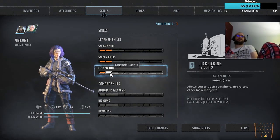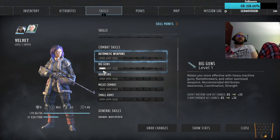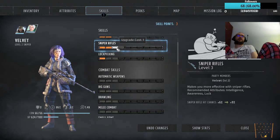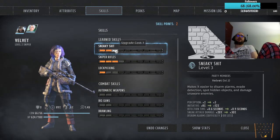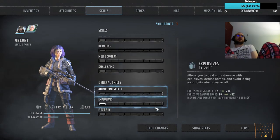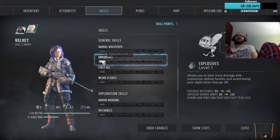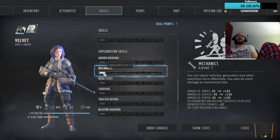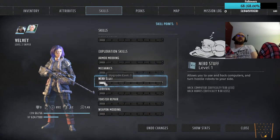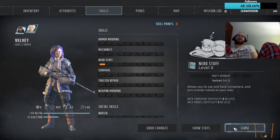Okay, that's fine. Go to her — she also gets 3 skill points. Definitely want to do sniper. I'm fine with her being a sniper — upgrade that. Sneaky stuff, do that as well. And then we'll do... explosives, mechanics, nerd stuff. Let's have her do nerd stuff.